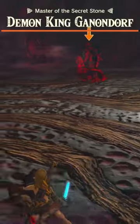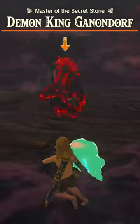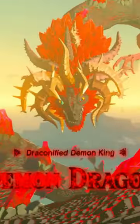His second form posed a bigger challenge. If you didn't already know, you need to perfectly execute two flurry rushes in a row every time you want to hit him in his second phase, or else he'll just dodge it. So after about three attempts, I finally got him to his big boy dragon form, and from there it was pretty easy for me. And with all that said, now you know how.